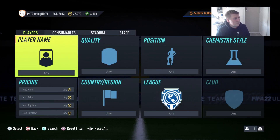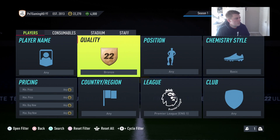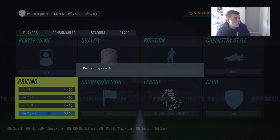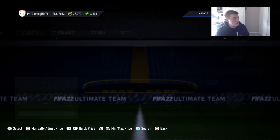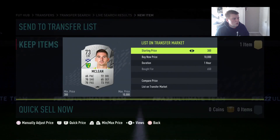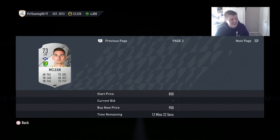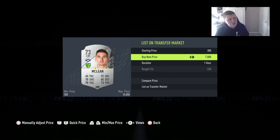Another way you can do silver trading is to go to Premier League silver rare cards. Let's look at the current lowest buy now for a silver rare card in that filter. As you can see at 650 coins I'll buy straight away - I buy around 600 coins and sell for around 850 coins, making around 200 coins per card.